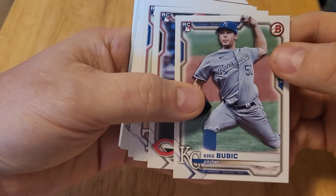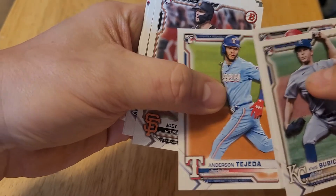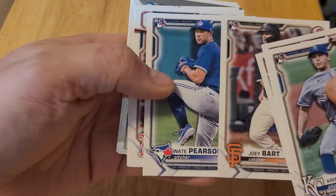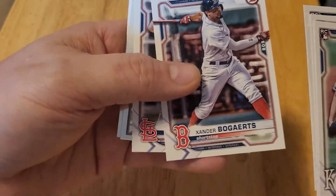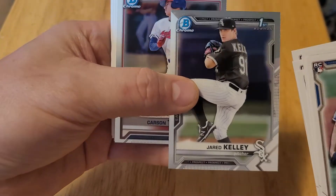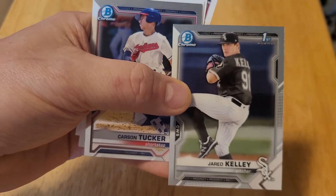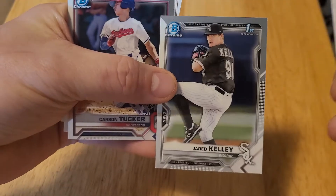We have one more pack. Chris Bubic, who's having a really nice season with the Royals — rookie card. Tyler Stephenson, rookie card. Anderson Tejeda, rookie card. Joey Bart, rookie card. Nate Pearson, rookie card — those are all rookie cards. Xander Bogaerts, Paul Goldschmidt. Jared Kelley — it's a Chrome First Bowman! He is on my list; the website ranked him as one of the higher ranked future prospects for the future value of the card. And this is Chrome, so that's a nice card.